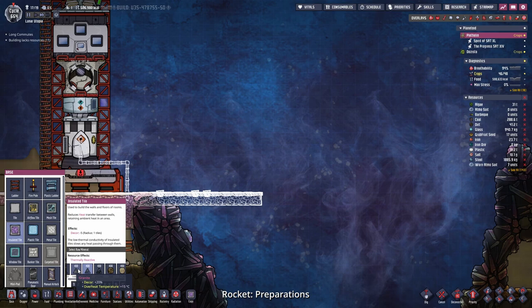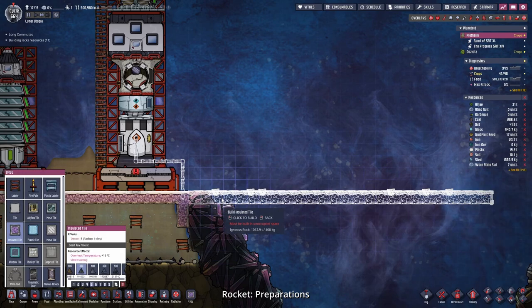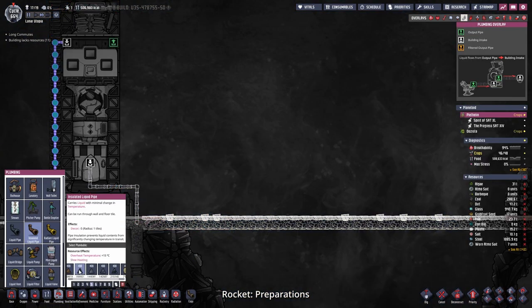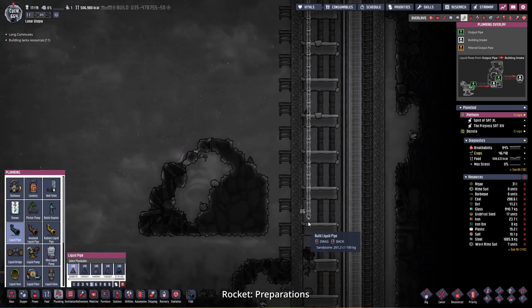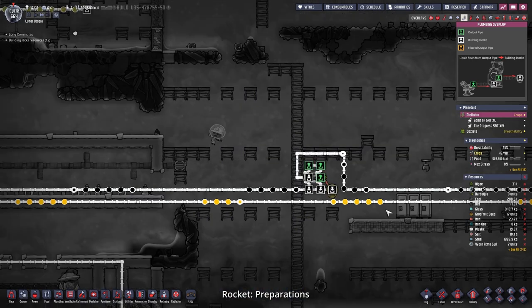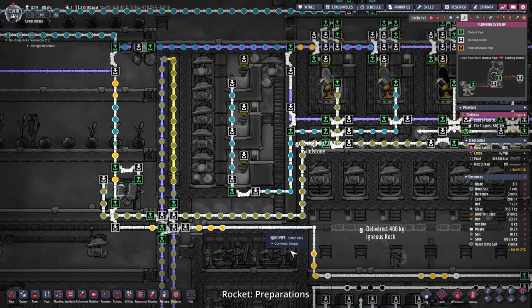Let's make an insulation pipe here and transport it through insulation like so, making the rest of the insulation out of igneous rock - only certain sections need to be obsidian. Then we can place down the normal pipe made out of igneous rock and run it down to our petroleum boiler, bridging it in. The rest of the petroleum that is not needed will get stored in our infinite storages.